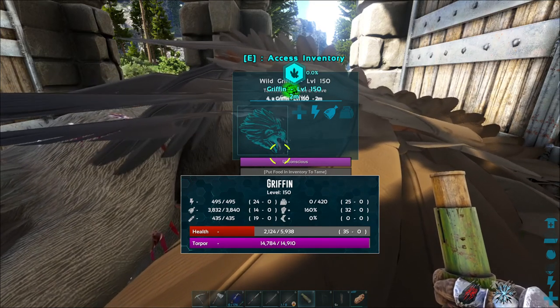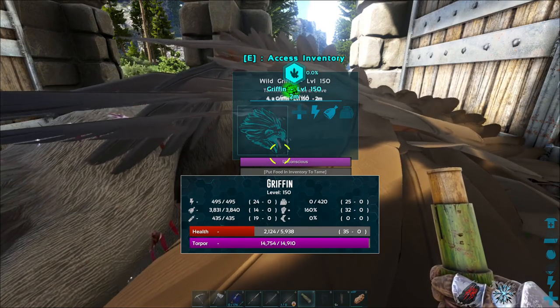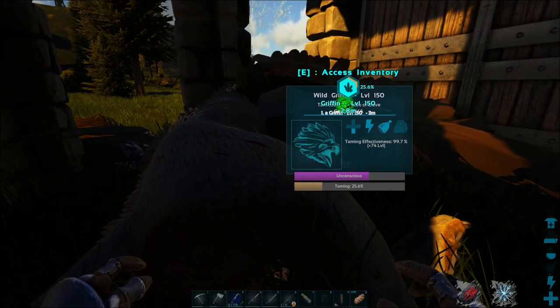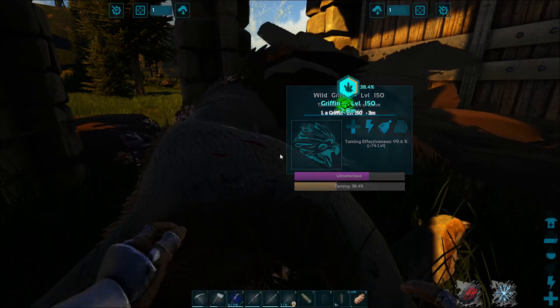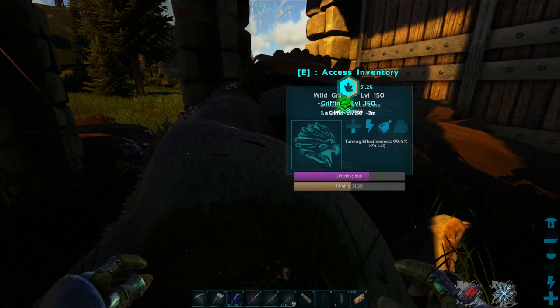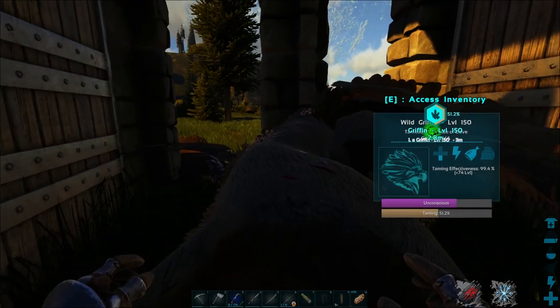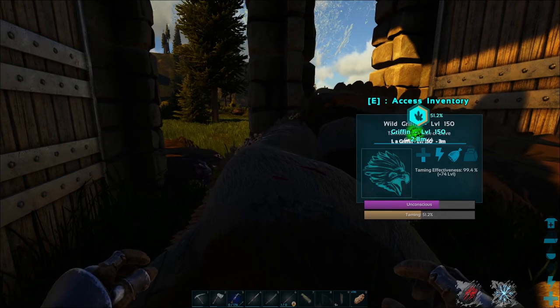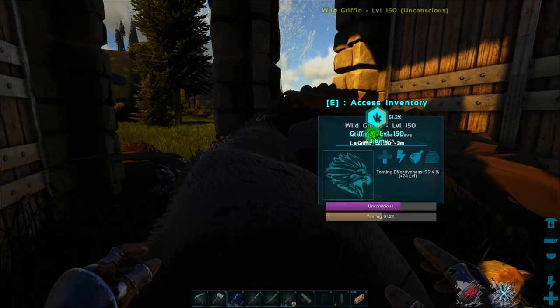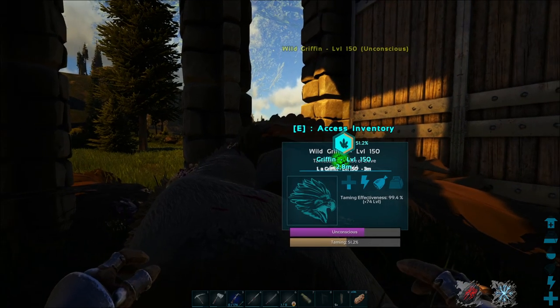Let him starve up here for a bit, and I'm going to try and get another one. I just threw some meat in him — let's see what happens. Did not let him starve nearly enough. He's up halfway though. He's going to be coming at a 224, at least — 99.4 tame effectiveness.